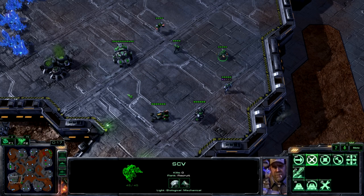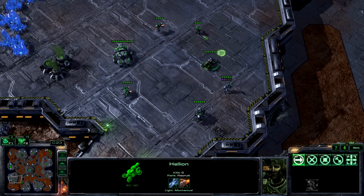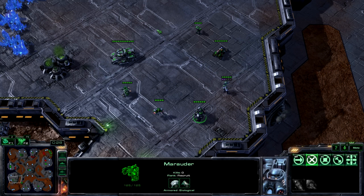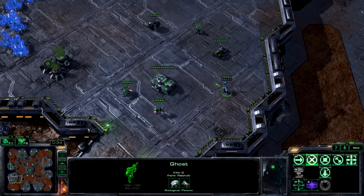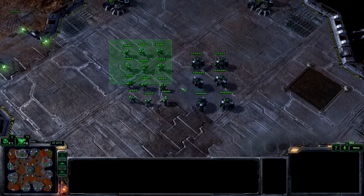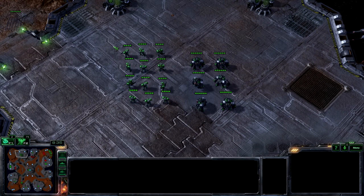Before you can issue orders to a unit, you must first select it. Only the units you have currently selected can be given orders. There are several ways to select a unit. The most basic one is to move your mouse cursor over the unit and click the left mouse button. Usually though, it's more efficient to use a select box. To make a select box, click and hold the left mouse button, then drag your mouse cursor to the opposite corner of the box you want to make. You'll see the select box form a green rectangle.